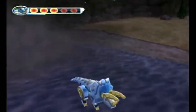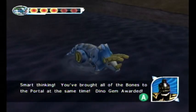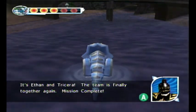Now it's my turn. Smart thinking. You brought all of the bones to the portal at the same time. Dino Gem awarded. It's Ethan and Tricerazord. The team is finally together again. Mission complete.